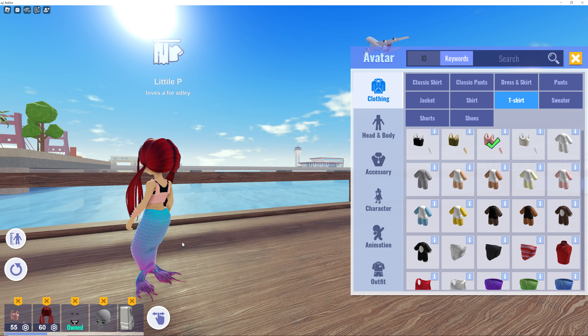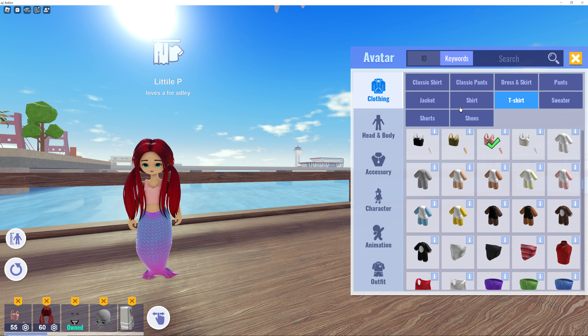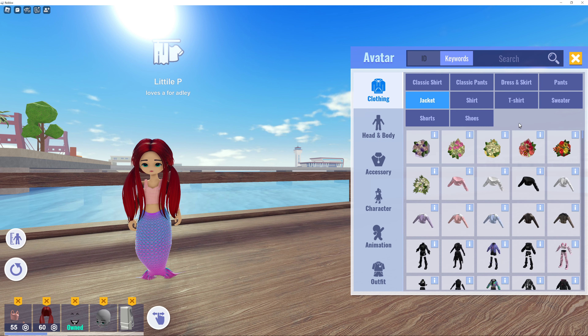I think that's cute a little bit. Yeah, that's kind of cool, I like that. Let's go with that. What else can we put? Ooh, some flowers. Those are going to be cute. Let's get these pink ones.